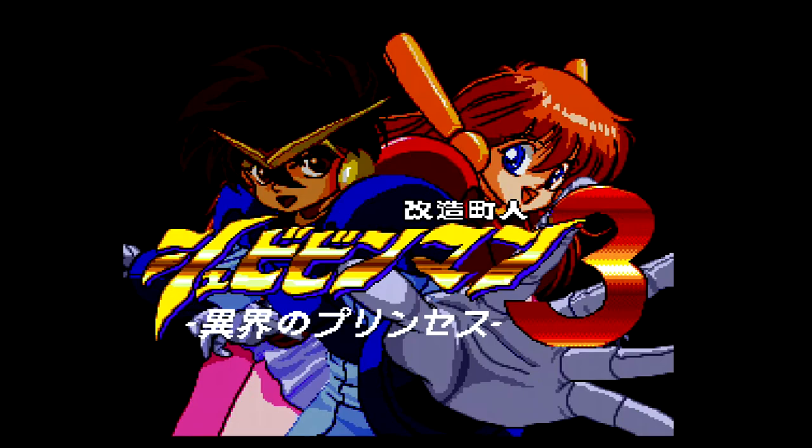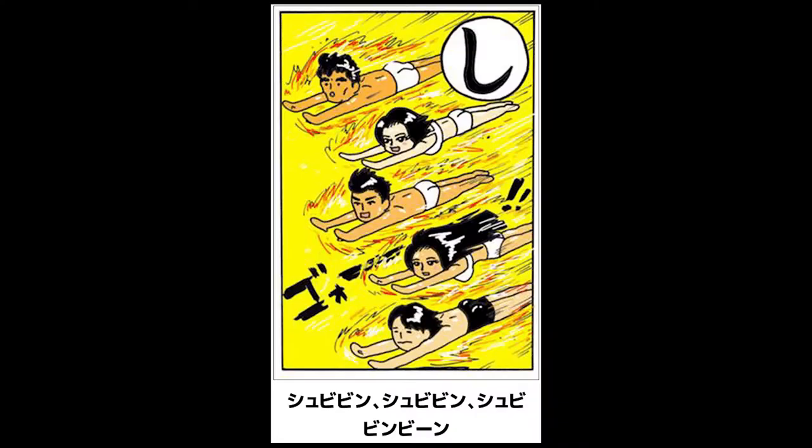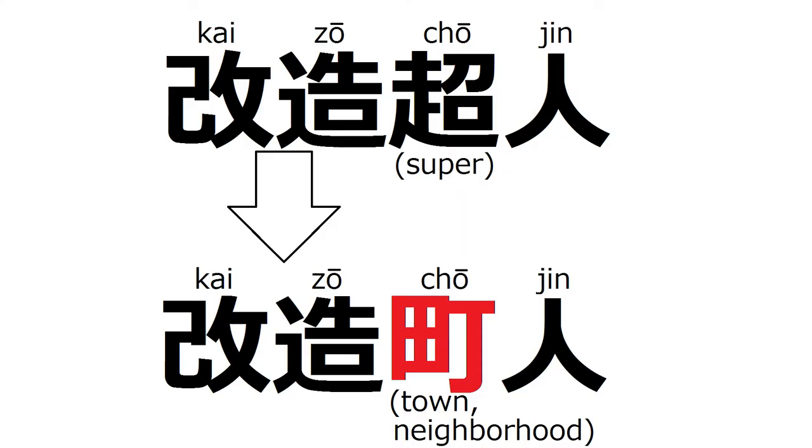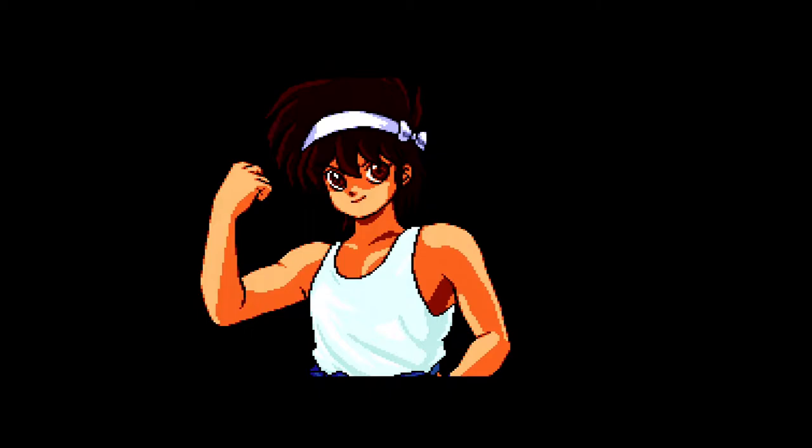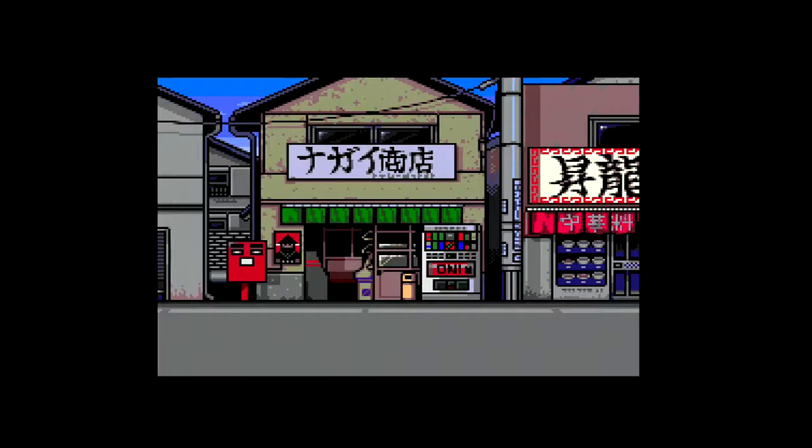You might be wondering about the game's strange name. Shubi Bean is the sound of something flying quickly through the air, as it might be transcribed on the pages of a manga. The lead-in title, Kaizo Chojin, would normally mean cybernetic superhuman, but in this case the kanji for super has been replaced by a kanji with the same pronunciation which means town or neighborhood. This is to convey that the protagonists are supposed to be kind of old-fashioned, local sorts of kids — especially the male protagonist Tasuke, who was conceived as working at a neighborhood fish shop. The creators wanted to juxtapose the old-fashioned nature of the characters with the futuristic cybernetic technology.